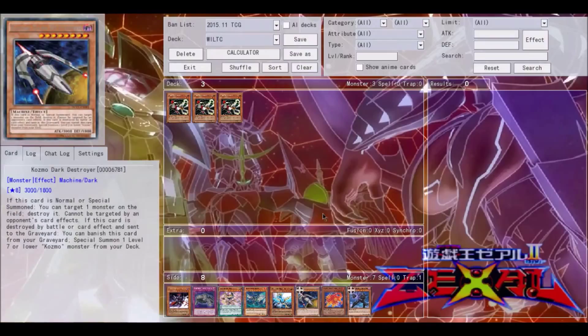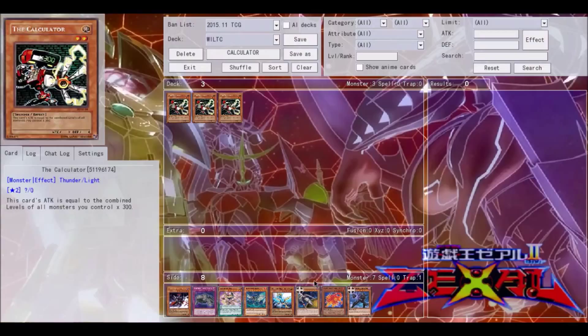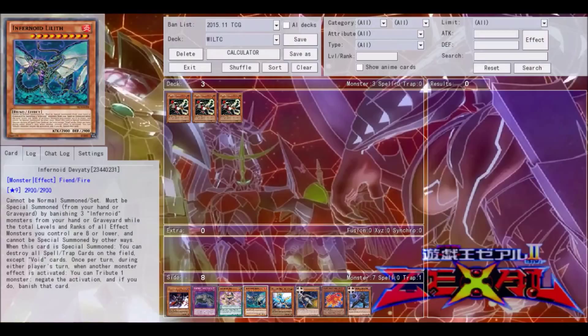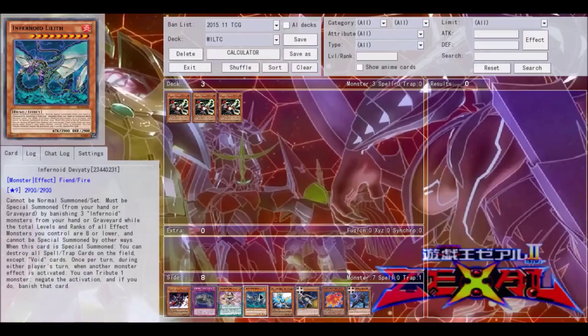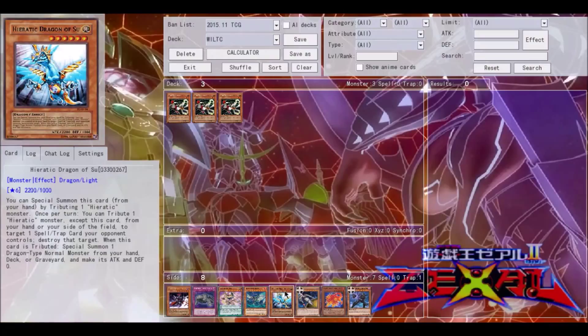Next is Infernoids — I would not recommend playing the Calculator with Infernoids, and that also applies to Cosmo. I just think it would be interesting and throw people for a loop. Imagine throwing out Cosmo Dark Destroyer and then The Calculator back to back — suddenly you have two 3000 beaters on the field. With Infernoids, Devyaty is level nine, which would bring the Calculator up to a 3300 beater. But Infernoids like to play only Infernoids and a little Lightsworn, so it's not a deck I'd necessarily recommend it for.